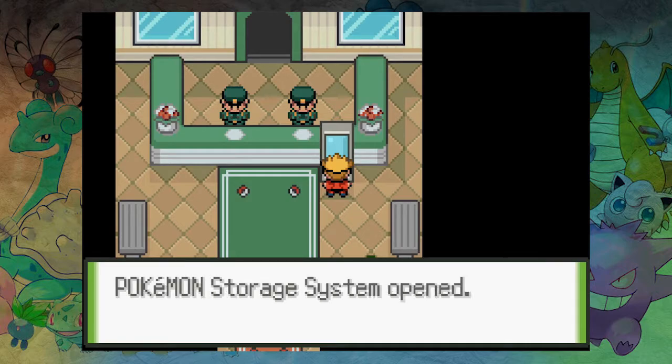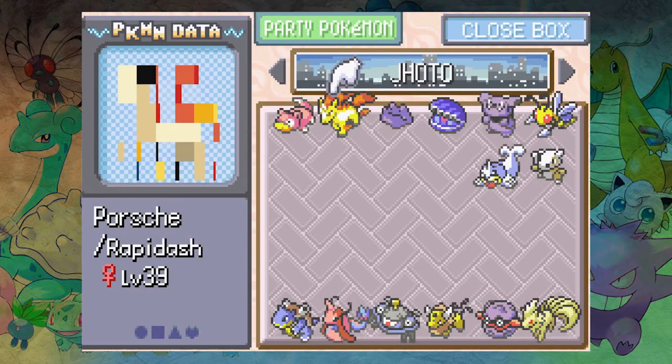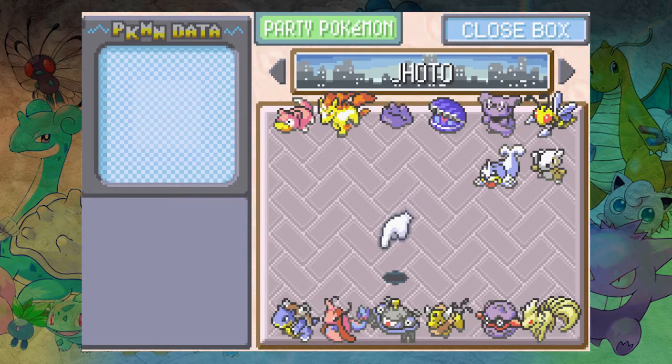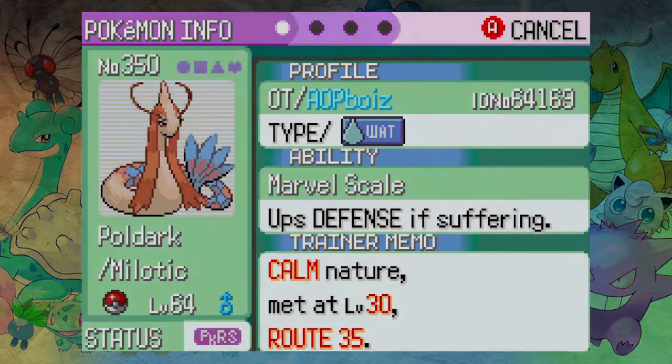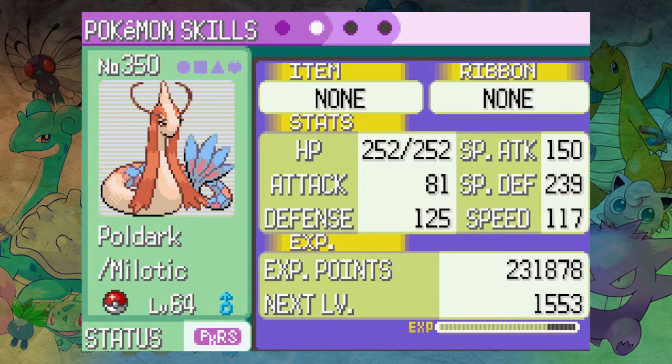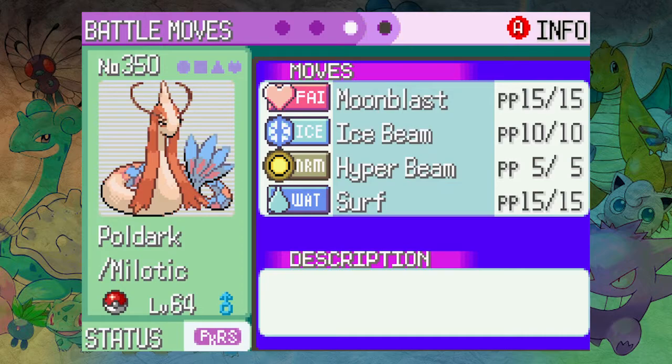First thing we've got to have a quick chat about is — it may look like we've not moved from last episode, but I've done some work, the boys been busy. So we have Milotic, which is now up to level — it's got Marvel Scale, which I didn't realize. It's fully trained in HP and special defense, and it's got Moon Blast, Ice Beam, Hyper Beam.